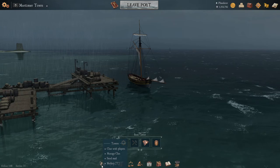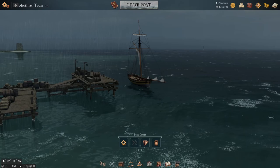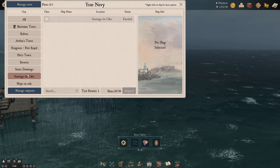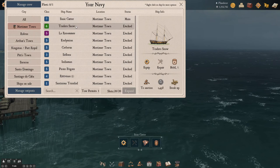Down here in the tab is your tavern. You can talk to people in chat and your friends. And right here is the navy screen — you can see all the different ports and what types of ships you have. Mortimer Town is my main port, so I have all my ships here: my snow, my little redime, and all my other ships in the game.